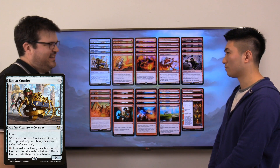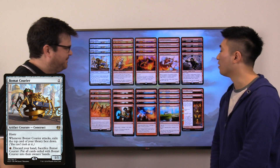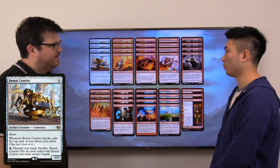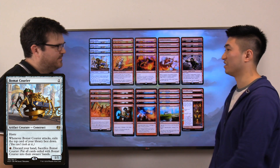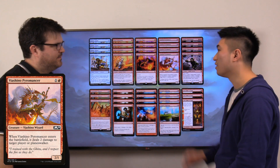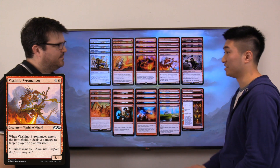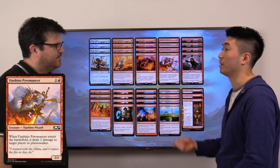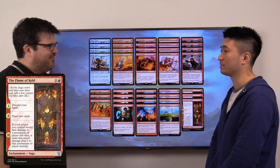The only new card in the main deck is Viashino Pyromancer. It works very well with Flame of Keld and it's just a good card in general. In week one you want to be more aggressive, you play more one-drops. The first part of Flame of Keld becomes less of a disadvantage, and the third saga chapter combined with Pyromancer can deal four damage to your opponent in addition to your burn spells.